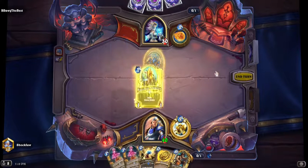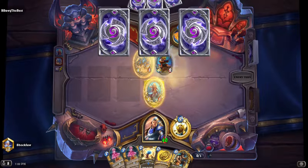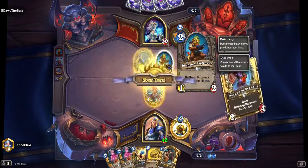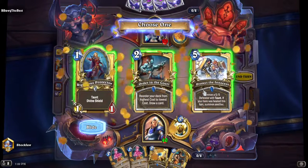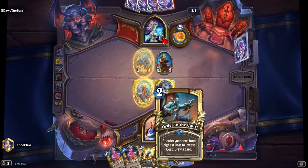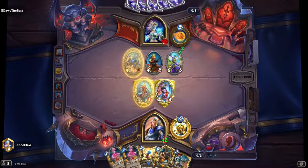This is a Control Jailer Paladin. Let's just coin here. I'm going to take this card and drag from highest cost to lowest cost. Look at that — it even moves the Golden card. He didn't draw a Frost Spell.